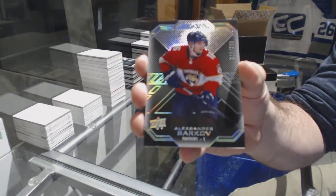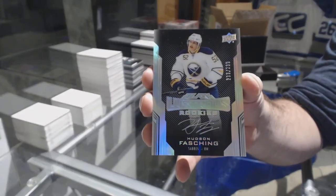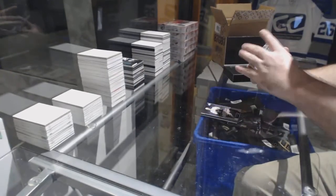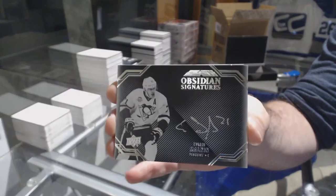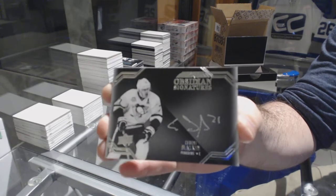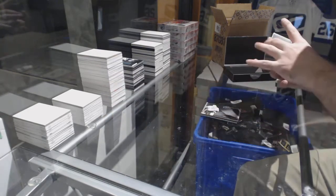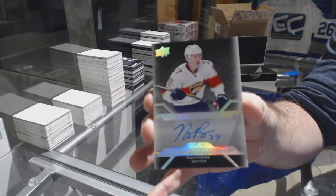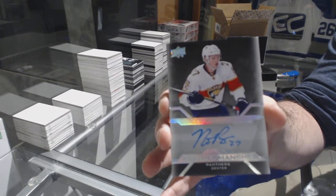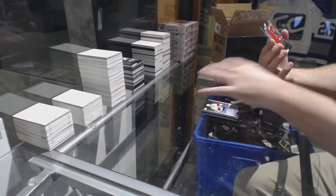We've got a 2/99 Barkoff, a 2/99 Hudson Fashion with a Lustrous Rookie auto Hudson Fashion, Obsidian signatures Evgeny Malkin, a Pro Penmanship autograph of Nick Bukestad, and a Rookie Trademarks of Shabbat.